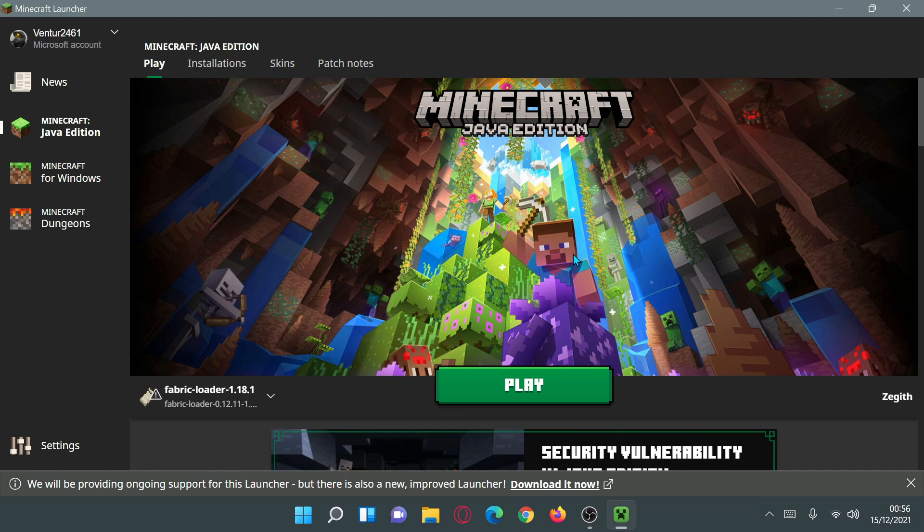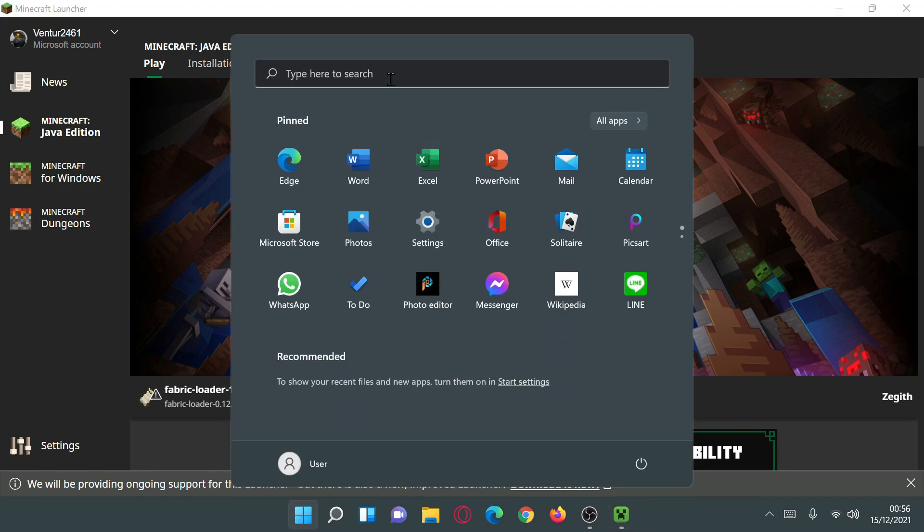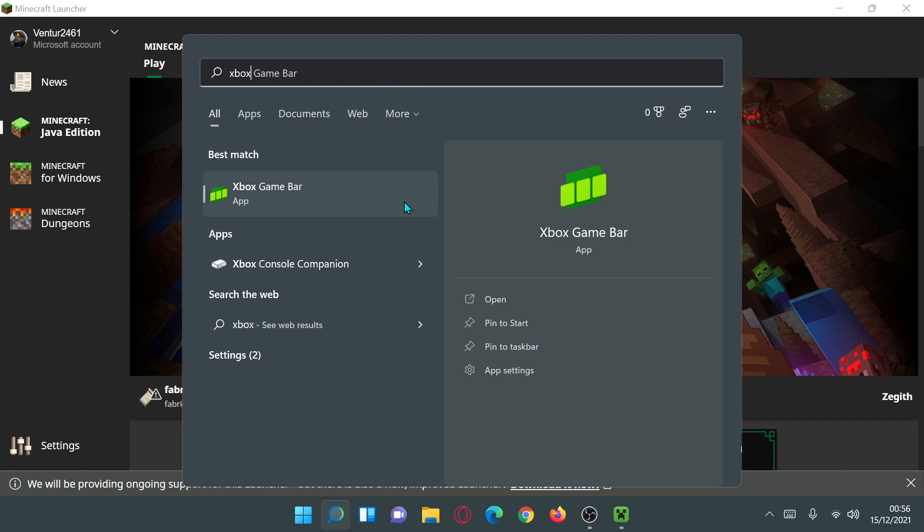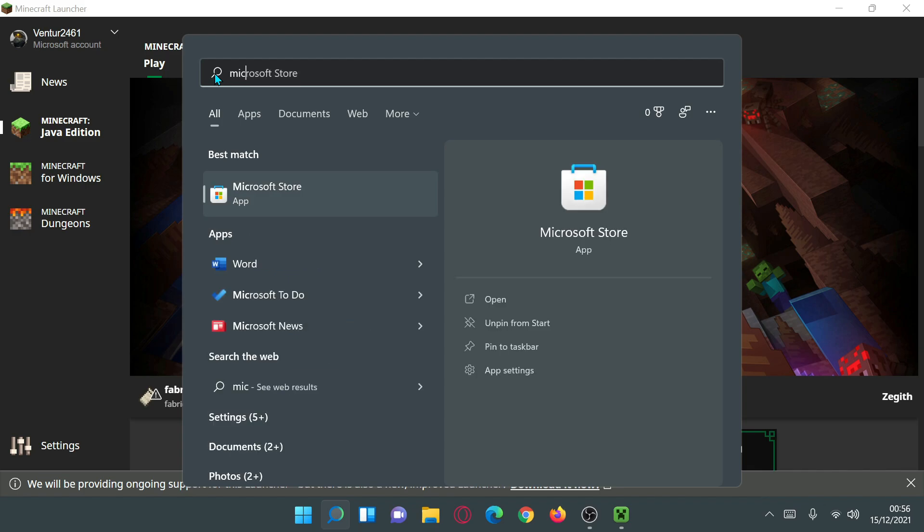First, we need to make sure you have the Xbox app installed. Click on your Start bar — this works for Windows 10 or Windows 11. In your search bar, start typing in 'Xbox.' As you can see, I don't actually have the Xbox app installed, so we're going to download and install it via the Microsoft Store.